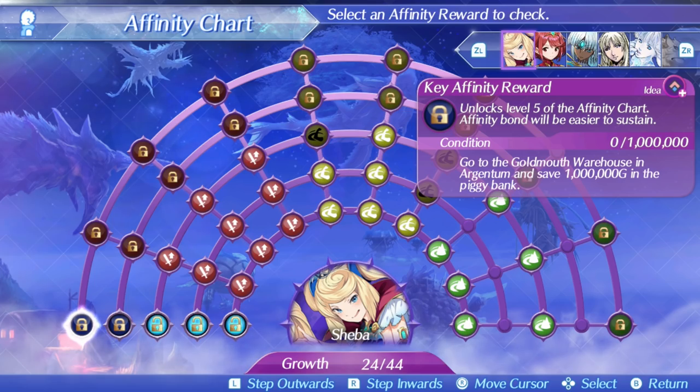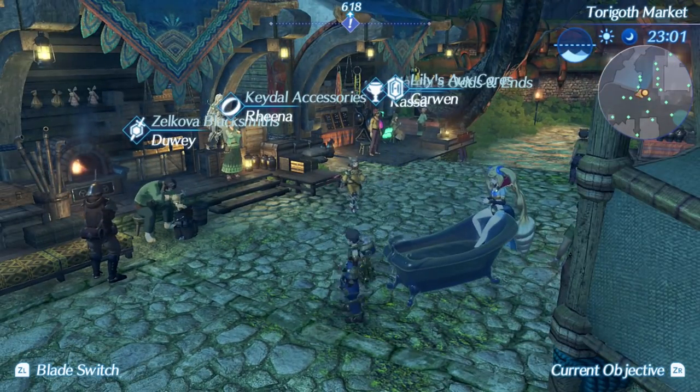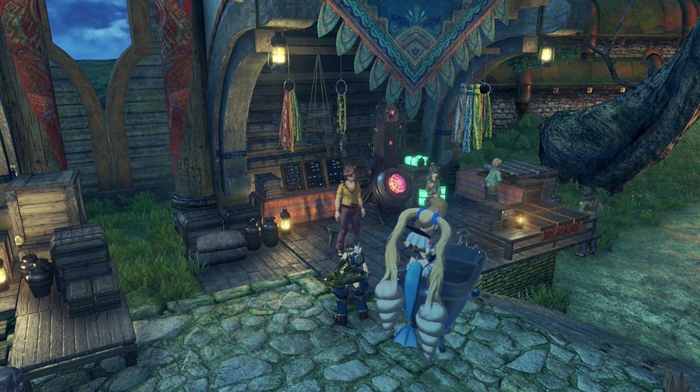But before we go to Argentum, once you've summoned Shiba, set her as your active blade and talk to the vendor you bought her from. A short scene will play and you will actually be given 250,000 gold back, which is a good start to the piggy bank.